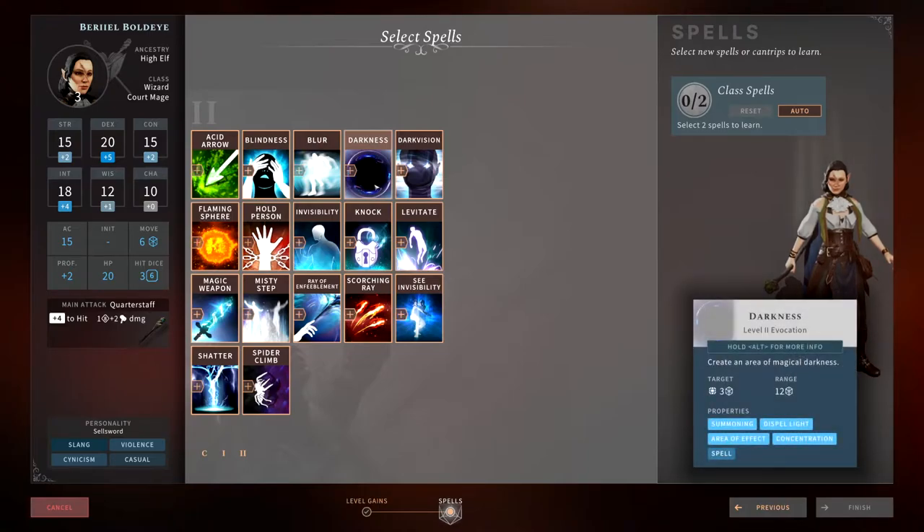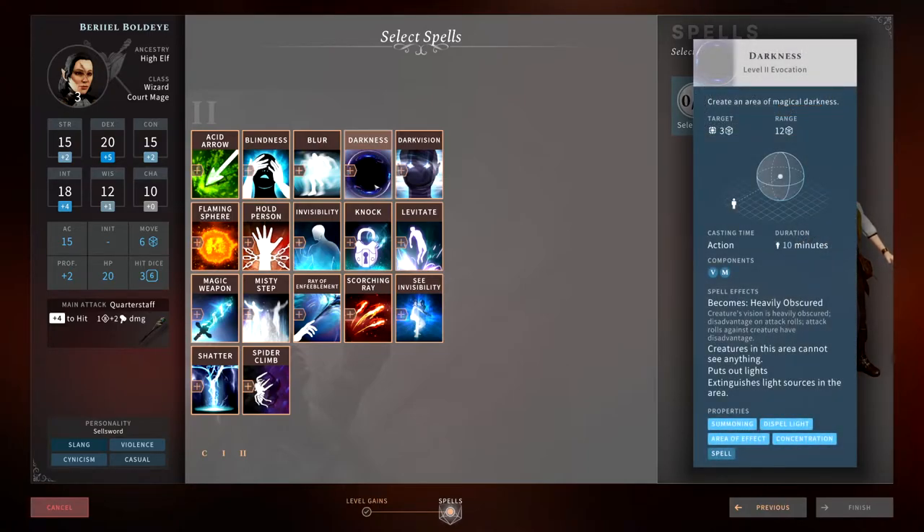Darkness is a bad spell in my opinion because not many people have the ability to see through the darkness, including your own party. Unless you have a subclass that can see through darkness, this is probably more detrimental than it is good. It's really nice in tabletop but not in Solasta. I wouldn't pick this up.